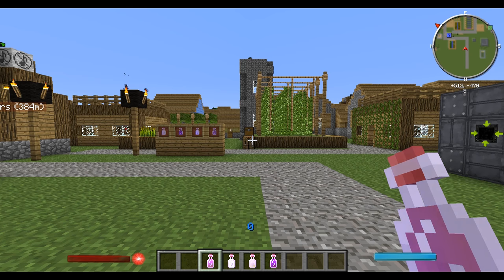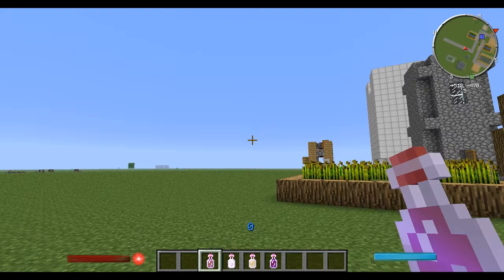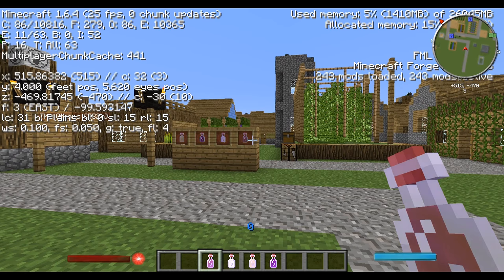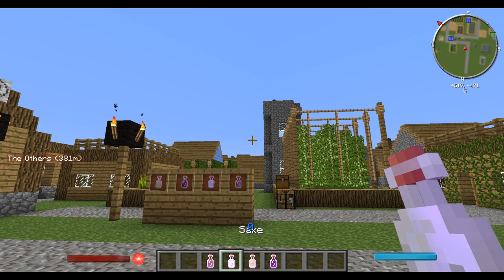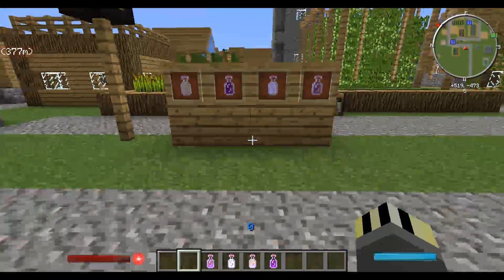The mod version I have here is for Minecraft 1.6.4 on the Yogscast Complete Pack. There are currently only four alcohols you can brew: cider, sake, ale, and wine. Each of these are made from a different type of crop.